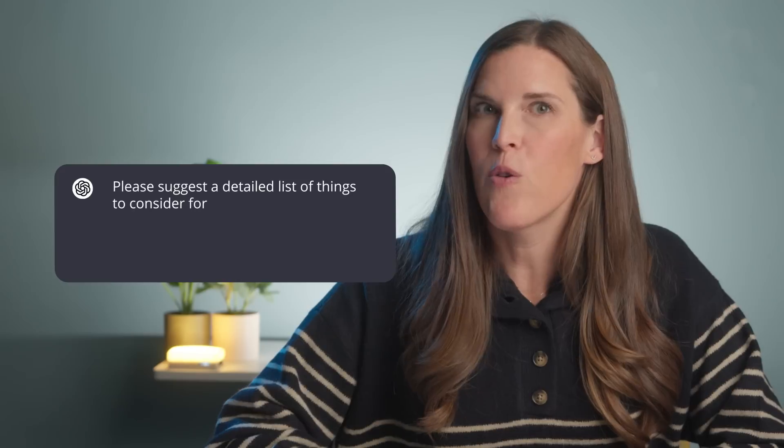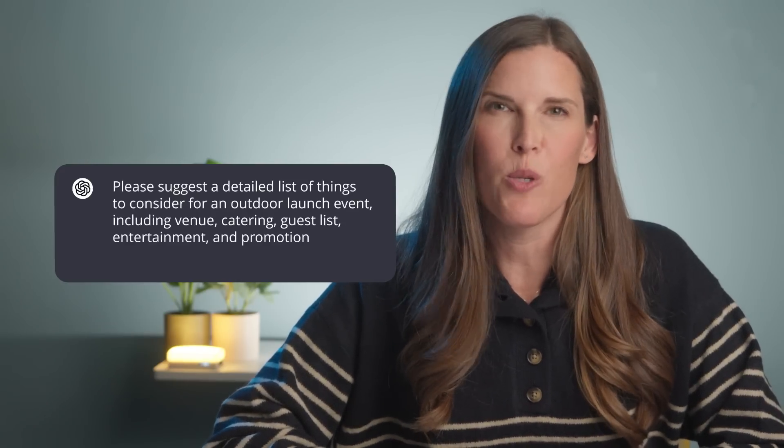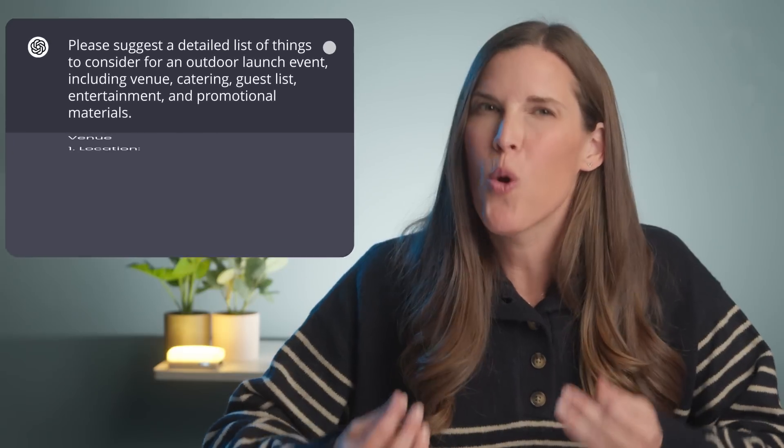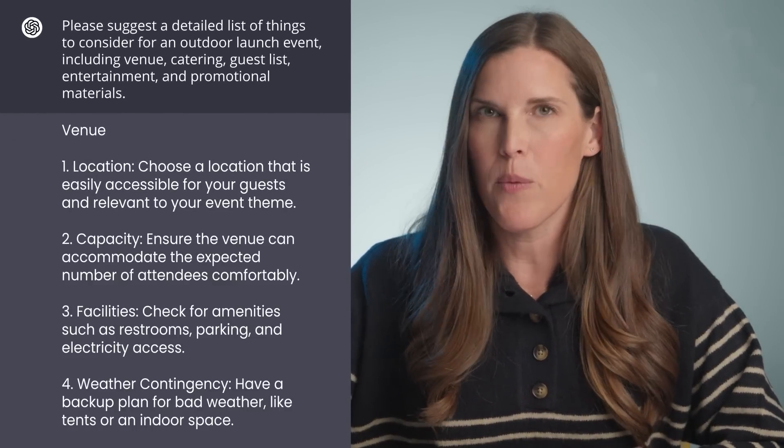Next is the task. This is where you define exactly what you want ChatGPT to do. Do you need advice? A list of ideas? A detailed plan? Imagine exactly what kind of information you need and don't be afraid to tell ChatGPT precisely that — and be specific. For example, if I want advice on event planning, I could say: please suggest a detailed list of things to consider for an outdoor launch event, including venue, catering, guest lists, entertainment, and promotional materials. The task is really the core of my request — the clearer it is, the better ChatGPT can deliver exactly what I need.